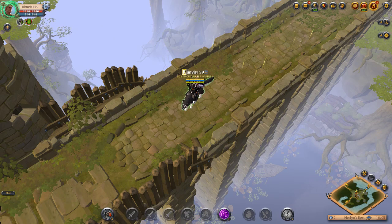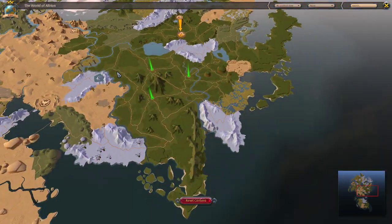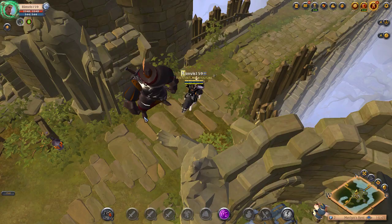Hello guys and welcome to this video. Today I'm gonna show you the new area in the Outlands called Merlin's Rest. It's like a mini homeland, and here you can see this big guy — I guess he's protecting something.